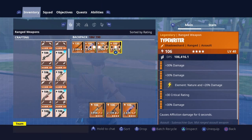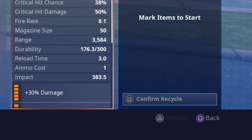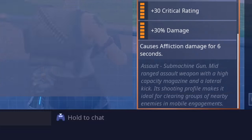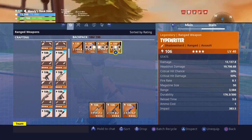So this week I'm going to be giving away a Shadow Shard Typewriter. As you can see, it's got max legendary perks: 30 damage, 30 damage, element, crit rating, damage, and affliction damage. And what it is — it's an assault submachine gun, a mid-range assault weapon with high capacity magazine and lateral kick. Its shooting profile makes it ideal for clearing groups of nearby enemies in mobile engagement. So I've already crafted it, so let's go and see how this works.